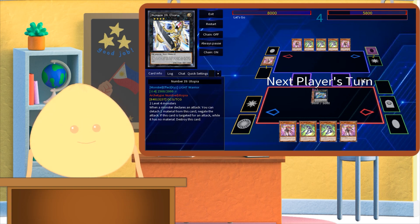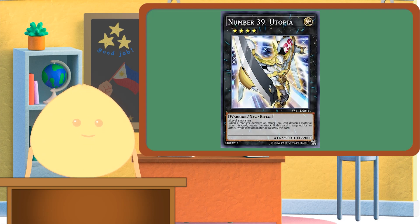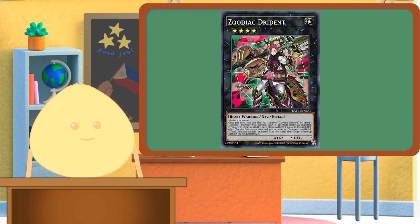Popular Xyz based decks would include the popular level 4 spam deck Utopia, one of the best competitive decks of all time Zoodiac, and most recently one of the more powerful decks in the early 2023 format, Kashtira.